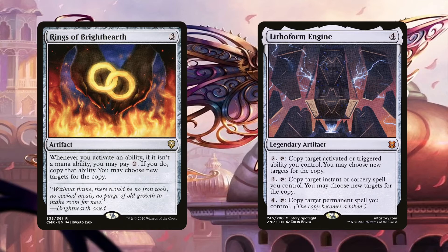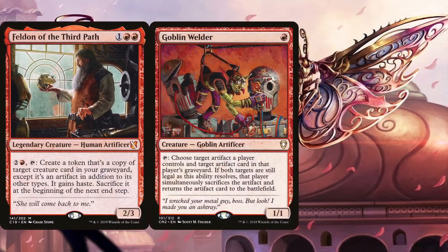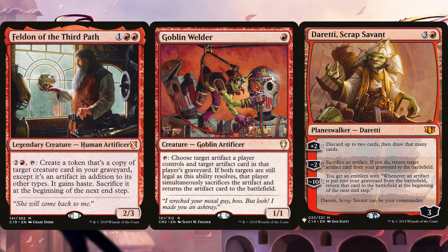The Lithoform Engine also has the potential of copying any triggered ability, instant, sorcery, or permanent spell we have on the stack, so it's even more useful beyond synergizing with Oskar. Besides Oskar, we can also perform some recursion hijinks with Felden of the Third Path, Goblin Welder, and Duretti Scrap Savant. The Duretti precon also introduced Felden which is an amazing card, plus a reprint of Goblin Welder — that was an amazing commander precon. Each of these permanents help us continue recurring things from our graveyard.